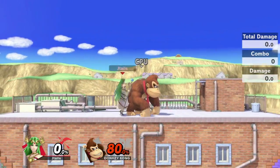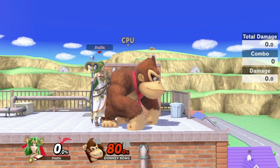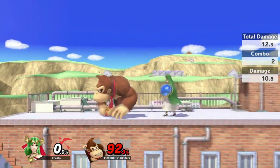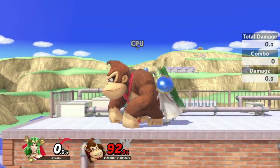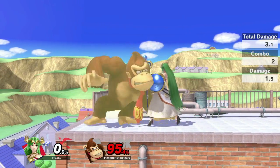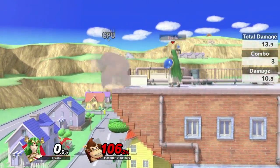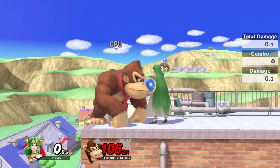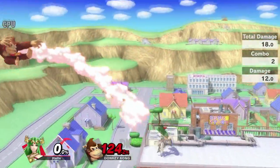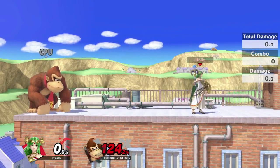The only other kill throw Palutena has is back throw. And if she grabs you on the near side, you don't have to hold towards the stage because forward throw will never KO — it has set knockback. So if you're fighting Palutena and you're dying to down throw back air, hold away from her — hold to the left — because even if she forward throws you, it's never going to kill you. But if you're not holding anything, or holding towards her, you're dead, because that makes down throw back air 100% true.